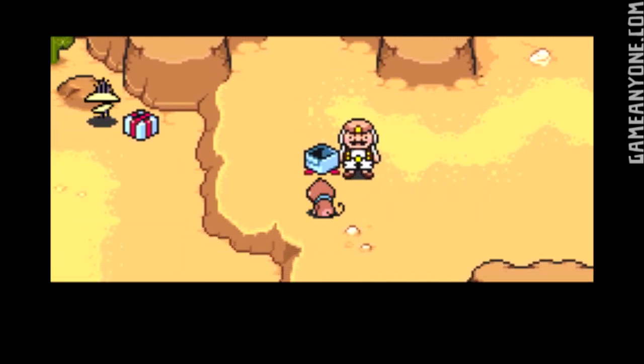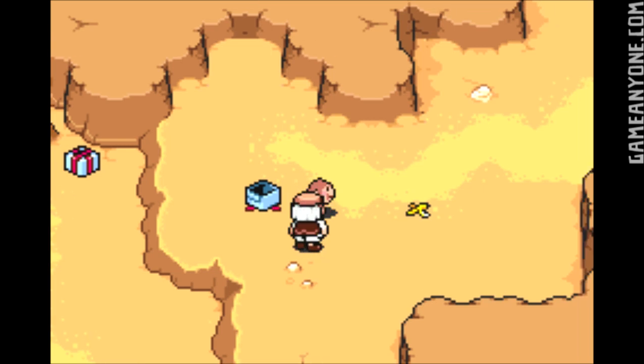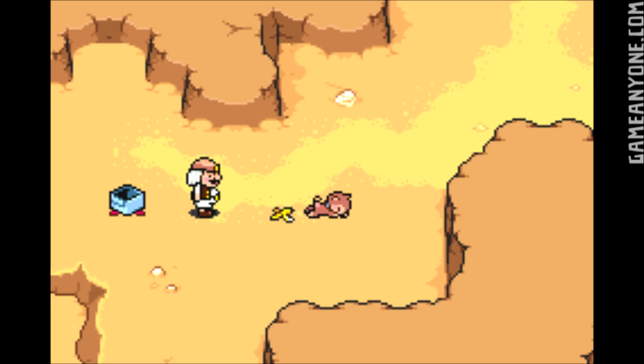Take my luxury banana, man. And then he has the gall to just eat it right in front of you. You gave up the luxury banana — man, that's a good healing item, too. And then you can also run across it if you want and slip and fall. It's kind of cute, I guess.